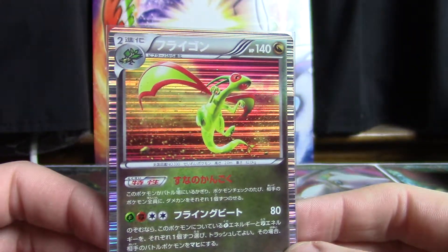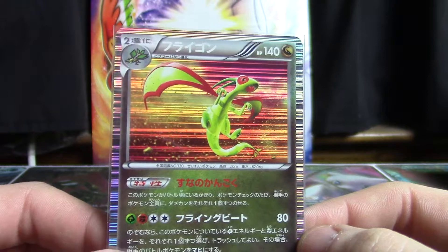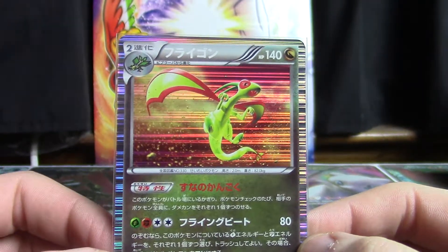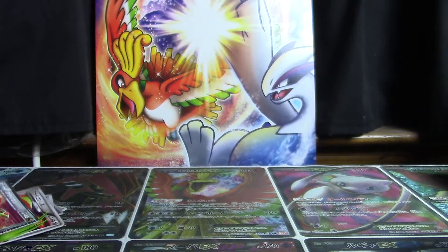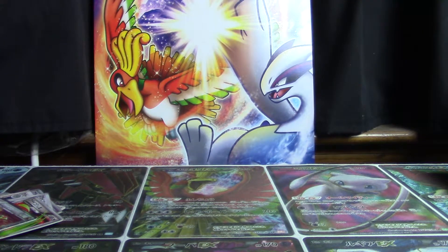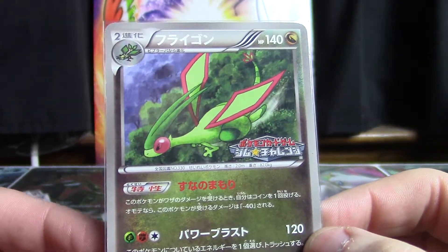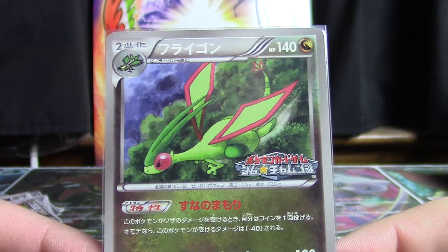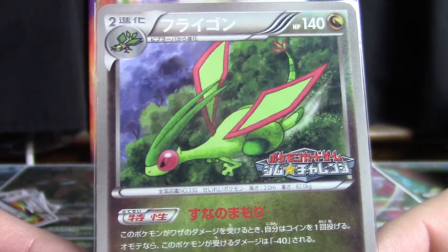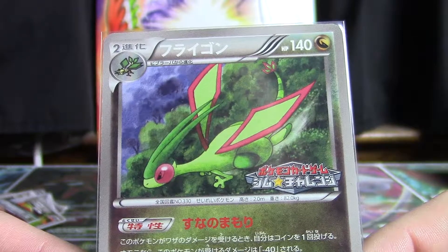Flygon did get a regular holographic in Dragon type finally when Dragon type was introduced. In the Black and White series, this being from Black and White 6 Freeze Bolt — I have this one, but I don't have the box topper version. Coming up next is a non-holographic Flygon but it is my favorite Flygon artwork of all time. It's from Naoya Kimura — just a non-holographic promo, and they took so much care and detail in creating it. It's a fantastic looking card. Just peacefully patrolling the forest is Flygon — it looks wonderful.